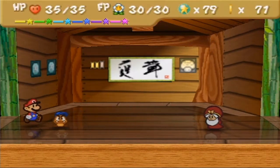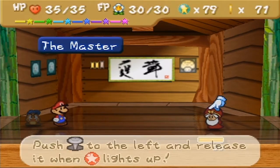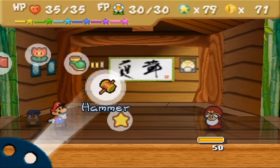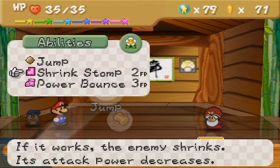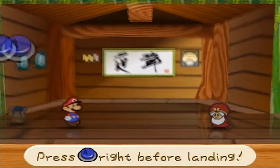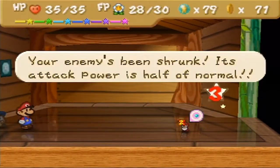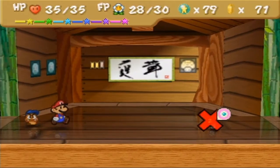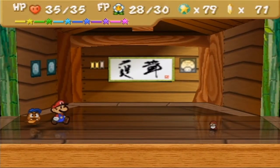His attack is 6, so yeah, it's probably a good idea to use stuff. You could use Star Storm for that. What I'm going to be doing is Shrink Stomp — I heard that he's susceptible to it. Let's try it. Yes! So yeah, it halves his attack. Look at his little arm there! It's adorable!